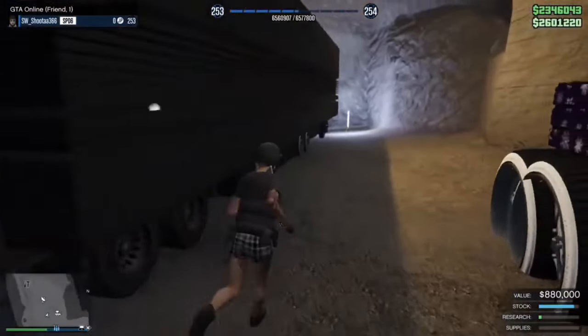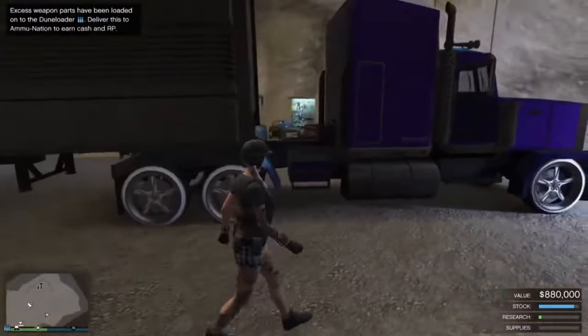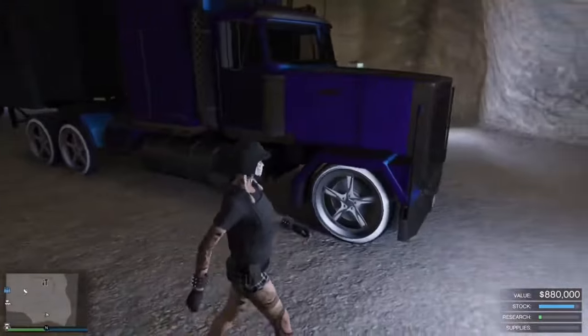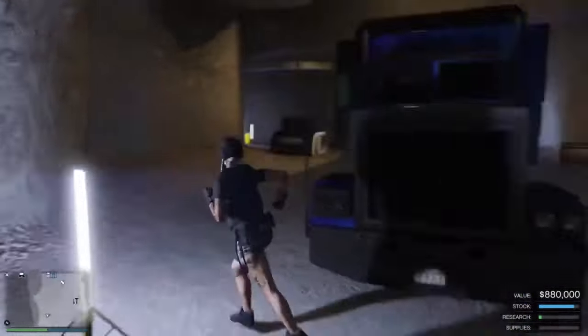Y'all see the color of my AA trailer — bingo. The wheels, the wheel color. Y'all see that modded paint job, and y'all see I changed it to black, and after I did the glitch it changed the wheel color and gave me a modded color on my MC.